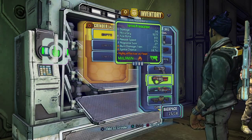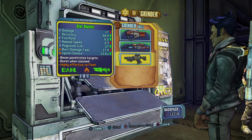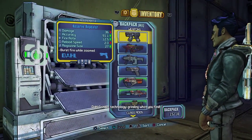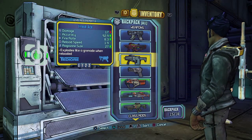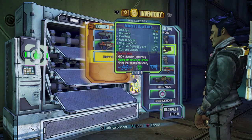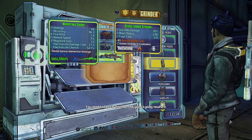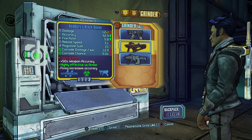Grinder is good to go. Give me three items, soldier. Basic training, soldier. That's invalid. Three items to grind. Dahl grinder technology. Grinding what you find. You still there? You need to feed in three, or this grind's going nowhere. Feed three items, soldier.